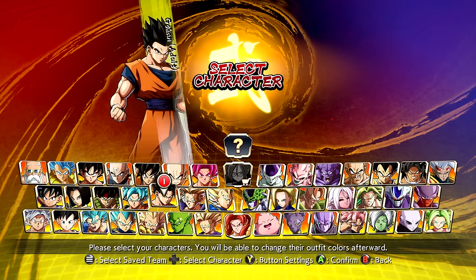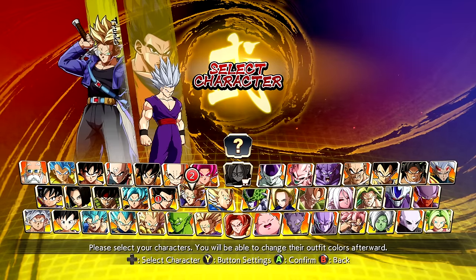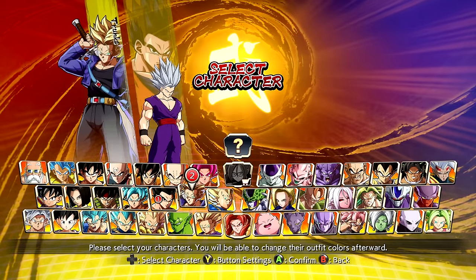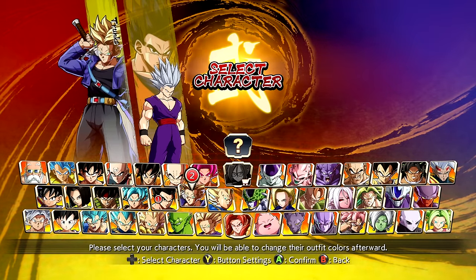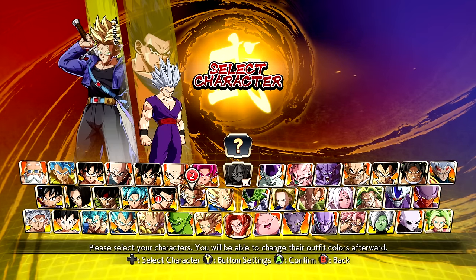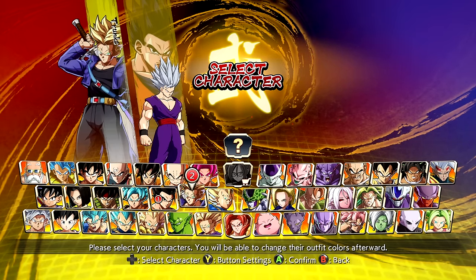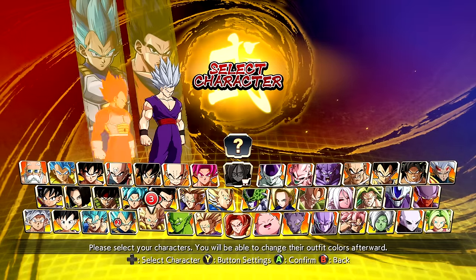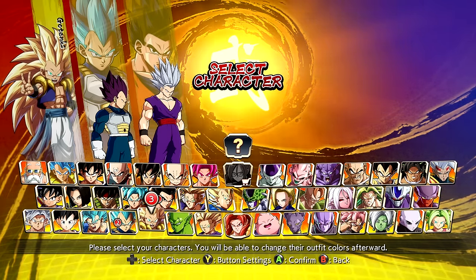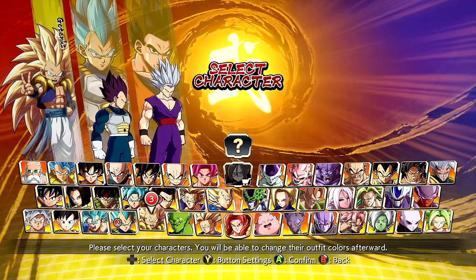First up, we have Beast Gohan coming from the new Dragon Ball Super Super Hero movie. Audi showcased this character, he's still very cool. Basically, I wanted to create my very own Season 4 pack — just characters I would like to see in Dragon Ball FighterZ — and of course Beast Gohan is one of those characters. Next up, we do have Ultra Ego Vegeta, coming from the Dragon Ball Super manga. The model work is absolutely insane.